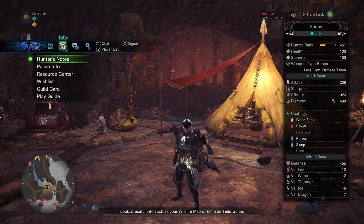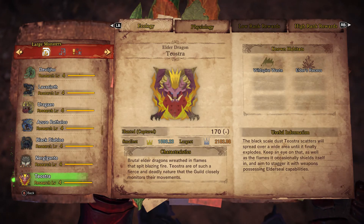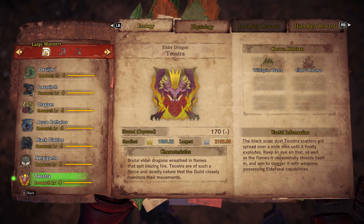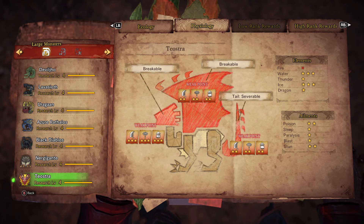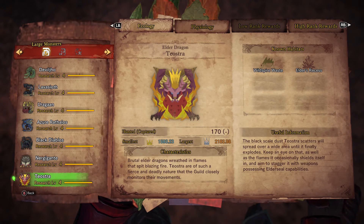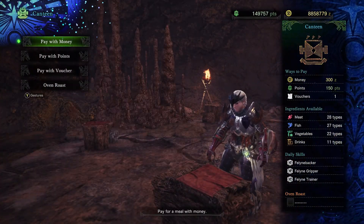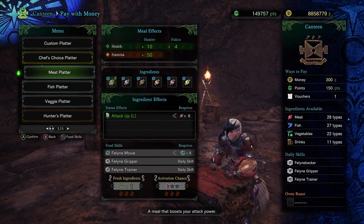The difficulty isn't necessarily the bow itself — it's more the decorations that go into the build. If you check your Hunter's Notes, you'll see that Teostra is actually weak to both water and ice — three-star weak to water and three-star weak to ice. You can use either the ice bow or the water bow, but the ice bow has a limitation the water bow doesn't, since the water bow can reach a higher raw and higher elemental damage.